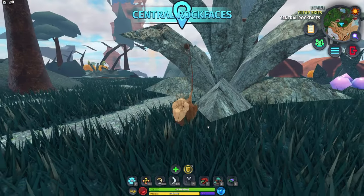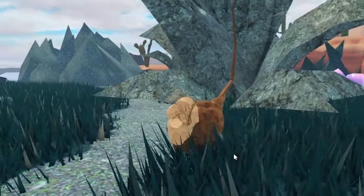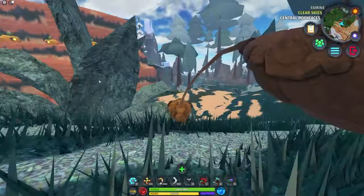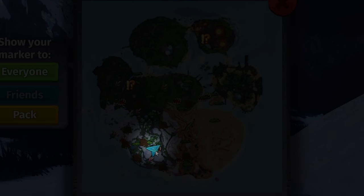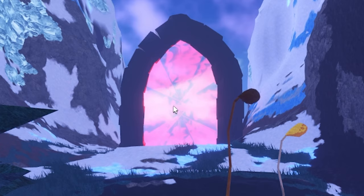Once you have got your Puffwump — don't worry if it doesn't look the same as mine, mine is actually a rotisserie chicken — you want to go to Mountains. This is basically the exact location, and what you want to do is go into this teleporter right here.